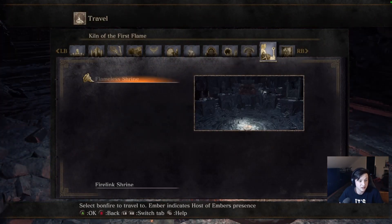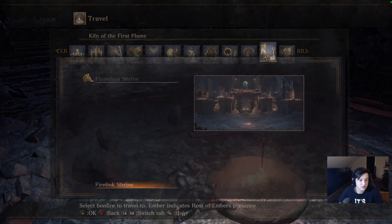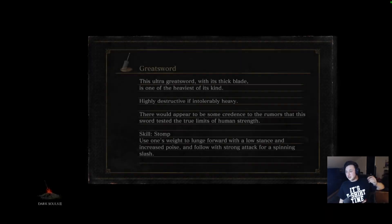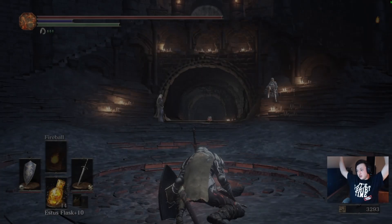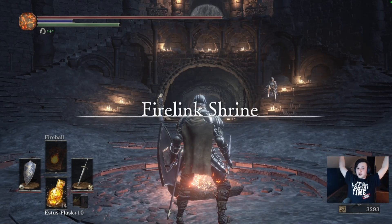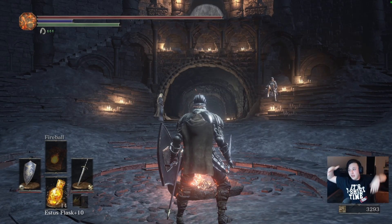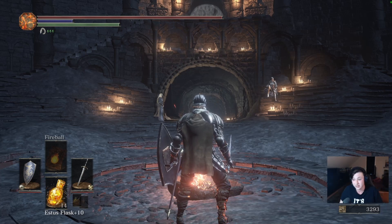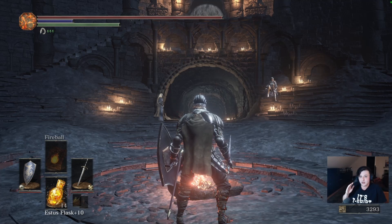Flameless Shrine — so you get it? Alright, back to Firelink. That was a fun little cutscene, didn't know that was gonna happen. You get the four lords, and then now that is the last real place — because then you go fight him. And then you beat the game. But we got four or five more bosses before we go and take him down. Only until then — I will see you next time.